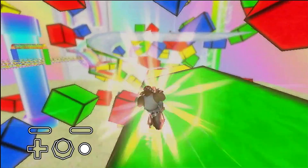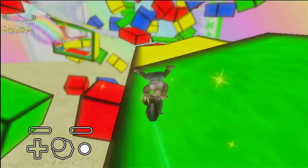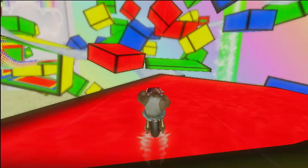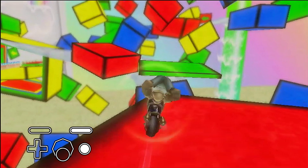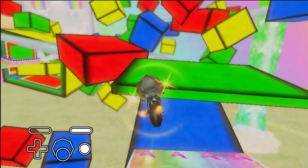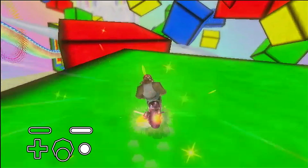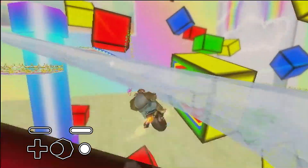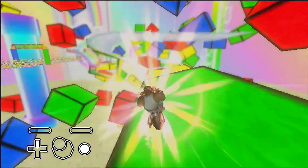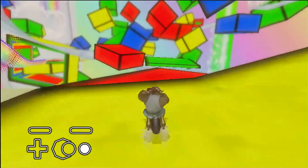To do this shortcut shroomless: trick off the blue block, wheelie or simply drive off the green block, then do a delayed trick off the yellow block and aim for the top left corner of the red block. Before landing on the red block, do a left drift, then after landing, do an instant trick and hold all the way back in midair to make it onto the green block. From there, do the same as the shroom method to make it back onto the white road. Here is the shortcut performed in real time.